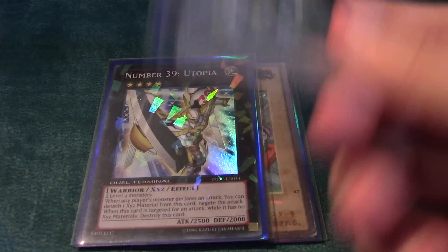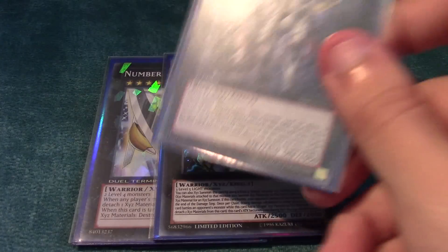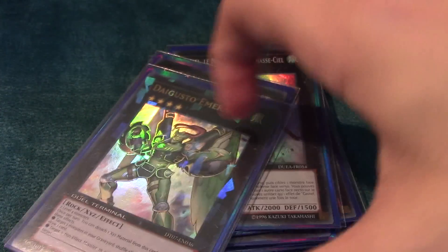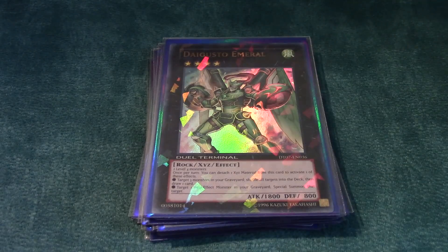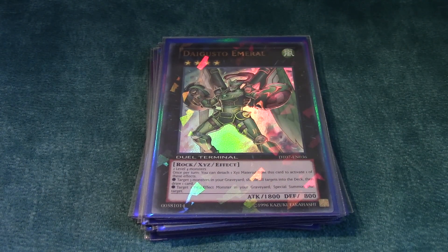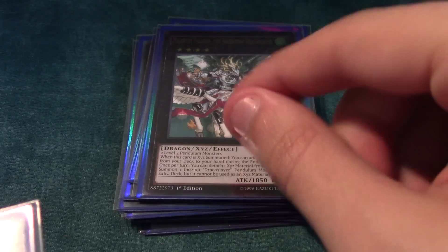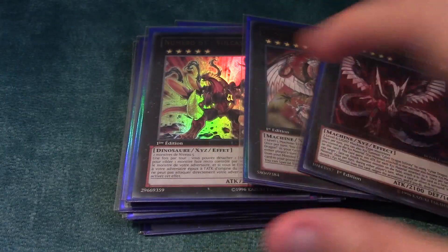I don't really have a side deck built, but I can show you guys the extra deck. The extra deck really can be whatever you want it to be, but if you're trying to run good stuff: Utopia, Utopia Lightning, Karn Gorgon, Ariflecia, Dweller, Castel, Diamond Dire Wolf, Emeral — since we're not running Climate Change, I think Emeral is a little bit more relevant — one Magister, one Volcasaurus, one Cyber Nova, one Infinity.